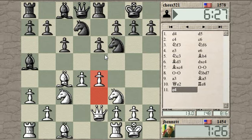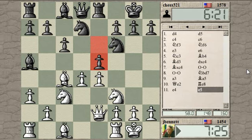Normally, Black will play something like E5 himself or C5 to bust up the white center. And that might be a good move right here. Also, it gives him a little more space. Yeah, E5 — probably a good move here. I want him to take. Actually, I don't want him to take and expose my E pawn to attack. It's got a pin on it from the rook.